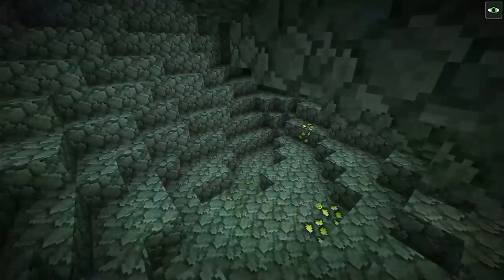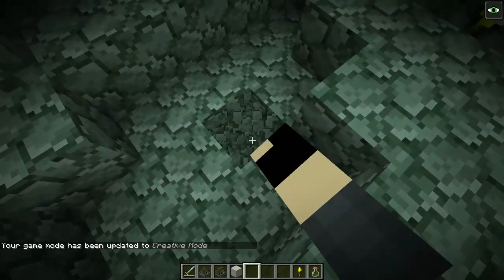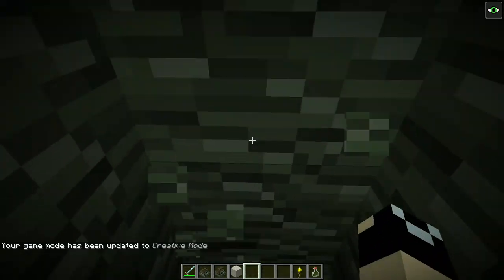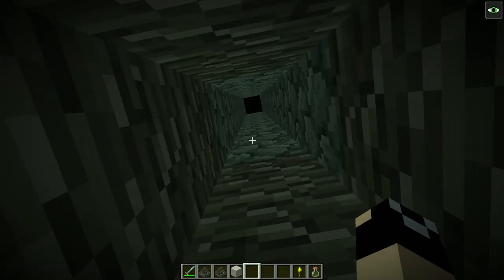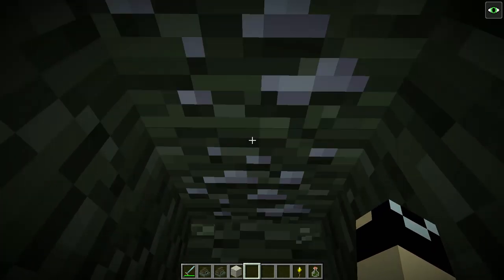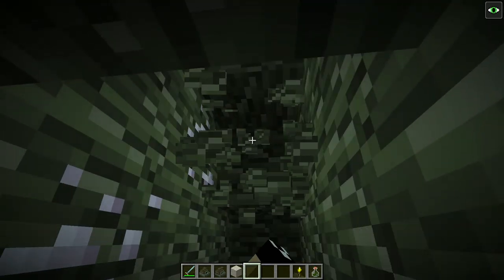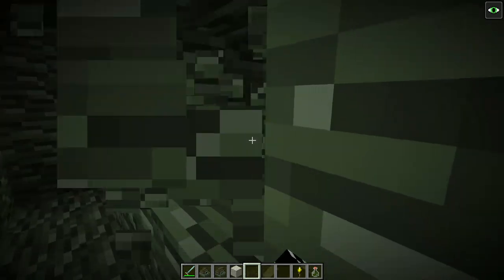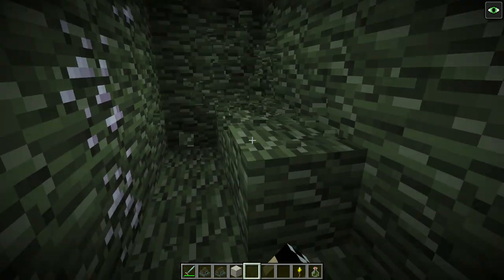If we continue on down to the next level, you're going to start seeing pitstone, and it pretty much changes from the Betweenstone to the pitstone — you're not going to see any Betweenstone down here. This right here is our first ore in this layer, and this one is affected by fortune. This is pretty much like your diamonds in the Betweenlands — they are fairly rare.